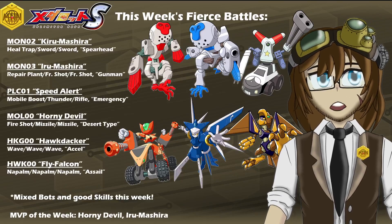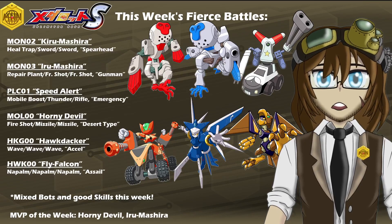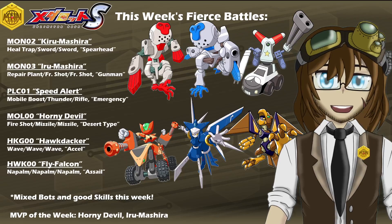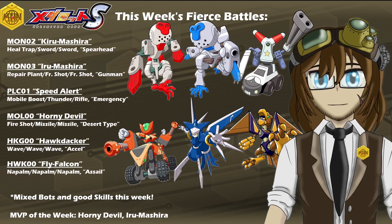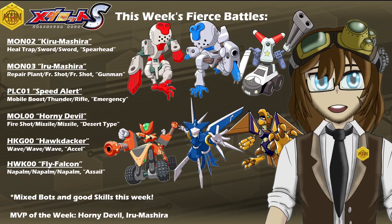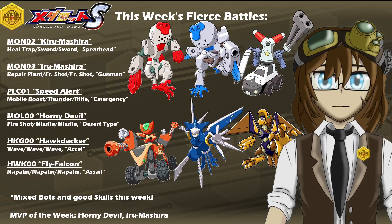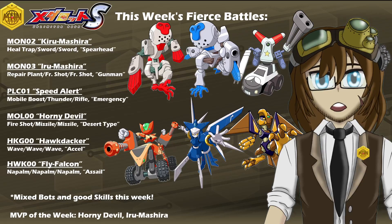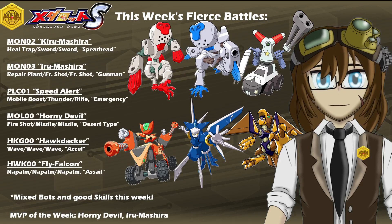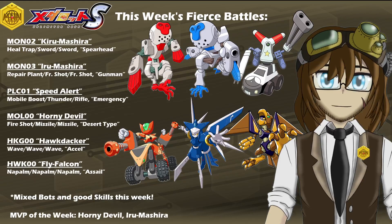On the bottom row we have MOL-0 Horny Double, the Horned Lizard type, with Fire Shot, Double Missile, Wield Legs, and the Leg ability of Desert type. We have HKG-0 Hawk Dacker with Triple Wave, Flight Legs, and the Leg ability of Accel. And then last but not least, HW-K-0 Fly Falcon, with Triple Napalm, White Legs, and the Leg ability of Assail.